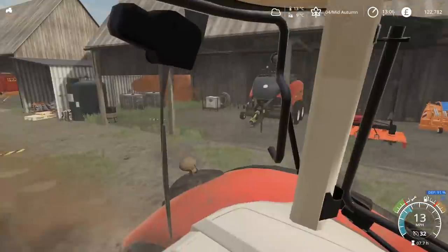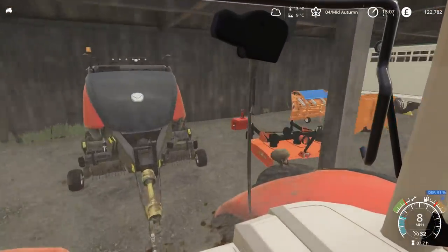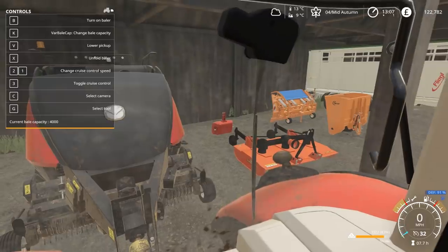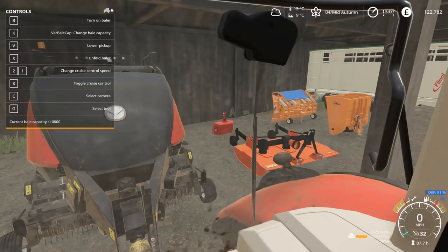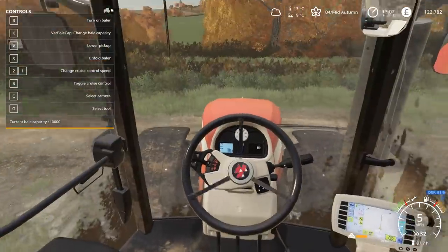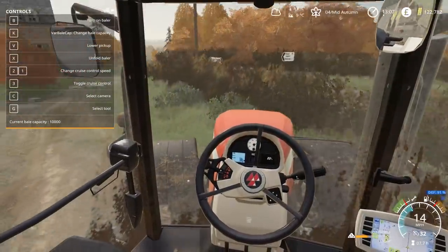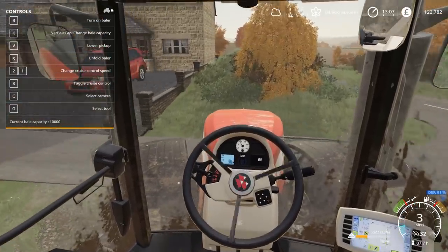The lorry is sorted. The only thing I need to add to this long line of vehicles is the baler. We can see the current bale capacity is 4,000 litres, which is the default. I'm going to increase that - I think 8,000 is the maximum... oh, 10,000, 20,000. Well, 20,000 might be a little bit too much, but I could definitely stretch to 10,000. We'll see how it goes - if it makes things a bit crazy I can always decrease it.